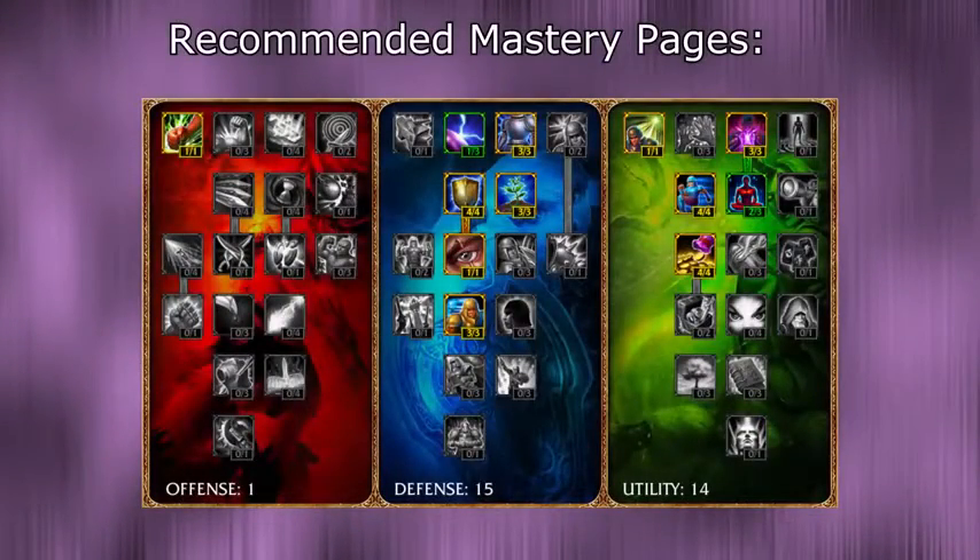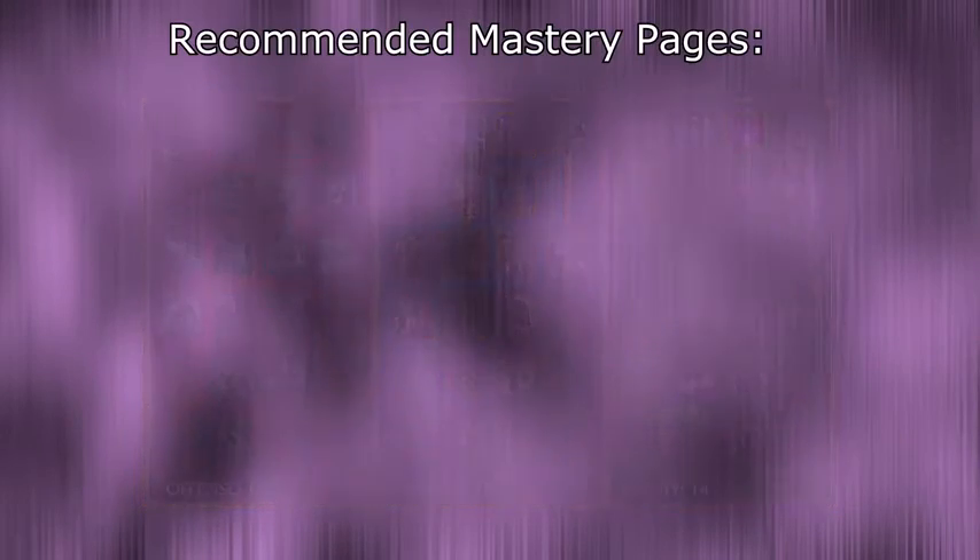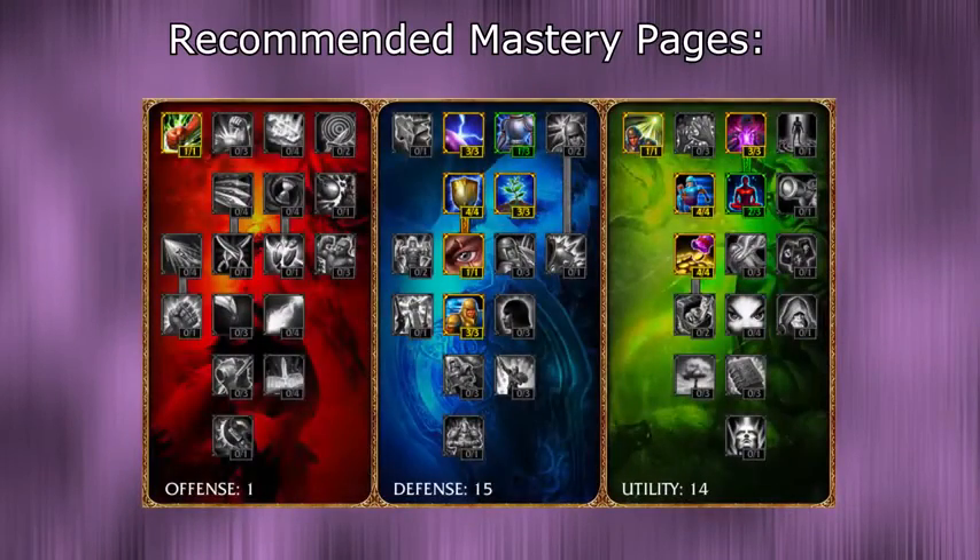For masteries I take my standard 1/15/14 setup. This gives me good tankiness and a lot of movement speed, making it easy to harass. You can also take a 1/15/14 setup with magic resist if laning against a magic damage poke support like Lulu or Sona.